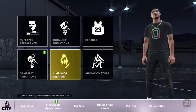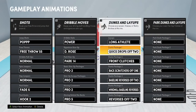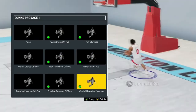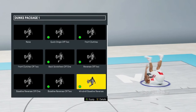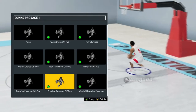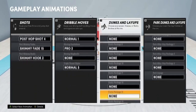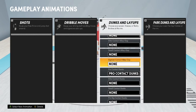As you can see right there, going back to my animations — put the Long Athlete on, and for my dunk packages: I got quick drop off 2, front clutches, back scratches off 1, reverse off 2. The dunks I have are unblockable — that's why I have them on. Then I got the baseline reverse, and basically those are all my dunks. I also have pro contact dunks, because my build does get pro contact dunk.